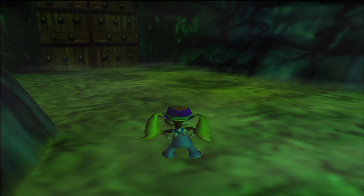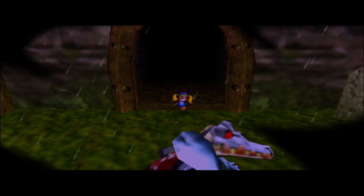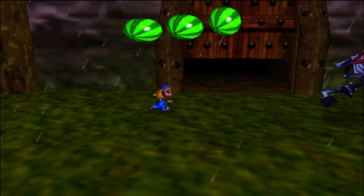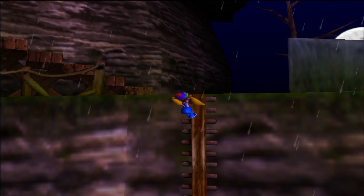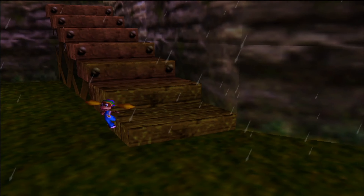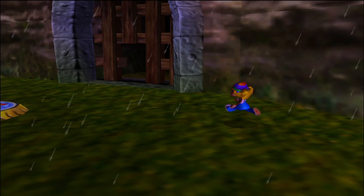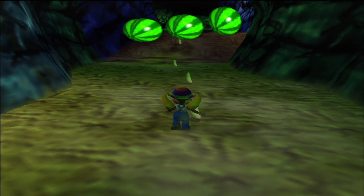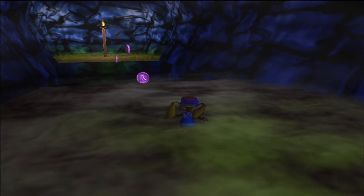Next we need to go to the higher of the two doors. There is also a ponytail twirl section over there for Tiny, and therefore the other Kongs are not able to go there yet. It's going to lead to a bonus barrel, and that might actually be the second Beaver Bother if I'm unlucky. I'm not entirely too sure if one of the Chunky bonus barrels or one of the Tiny bonus barrels is going to be the Beaver Bother. But we will find out soon enough.